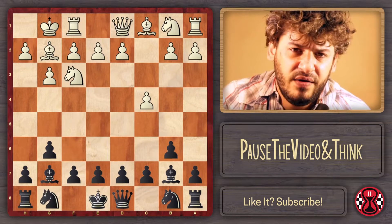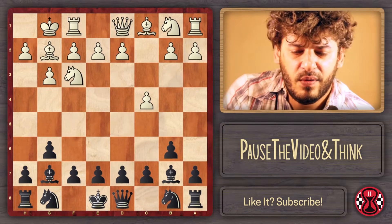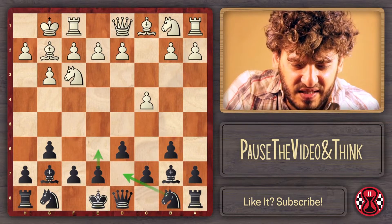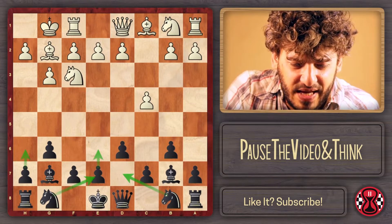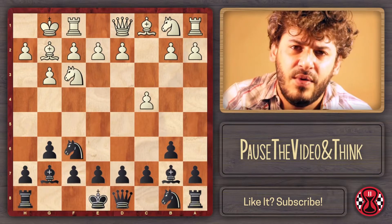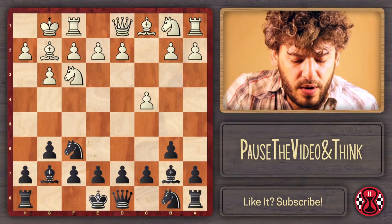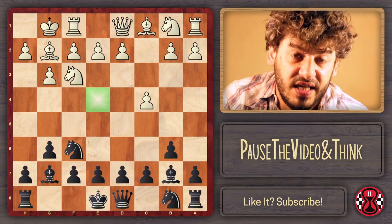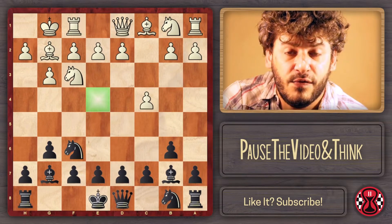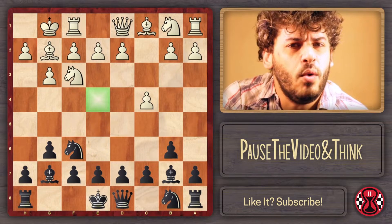This knight on f6 is an important move. If we think of the normal double fianchetto, we might think about moves like h6 and a6 — that's not a pure hippo, it's a double fianchetto — but here we play knight on f6. This is important because this way we are already 100% controlling the e4 square. In a way, this is really solid for black because we can force a lot of exchanges, but mostly the domination of the key squares.